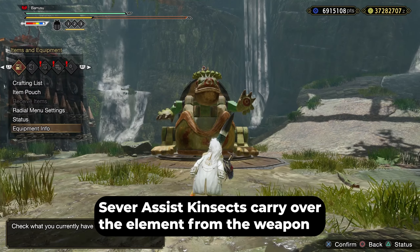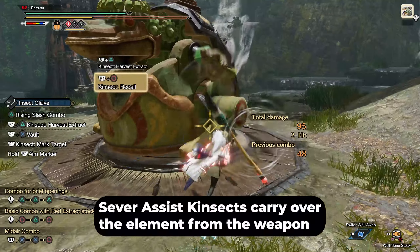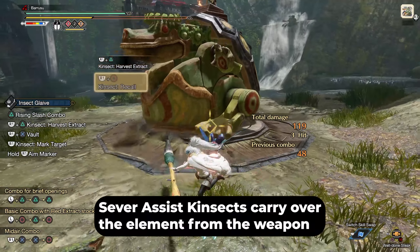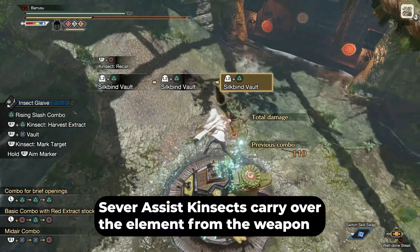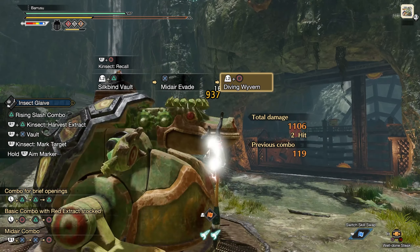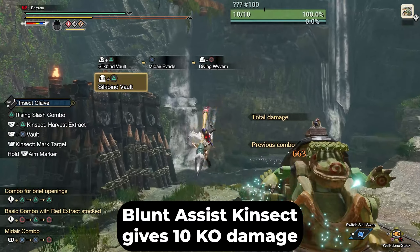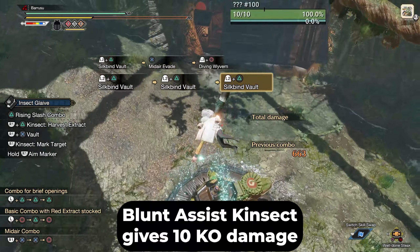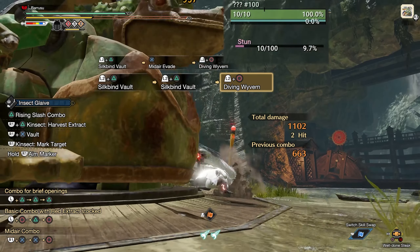Using Kinsect type assist makes the Kinsect deal damage during the Diving Wyvern. This can only be done with a triple extract. Using a blunt assist Kinsect will grant the Diving Wyvern 10 stun. This is not increased by Dango Slugger or the Slugger skill.